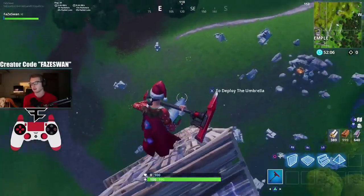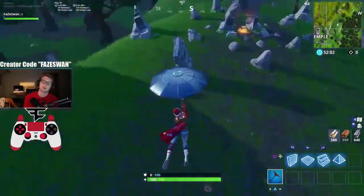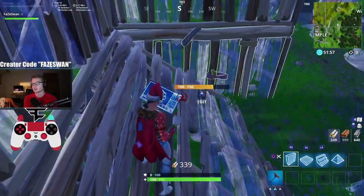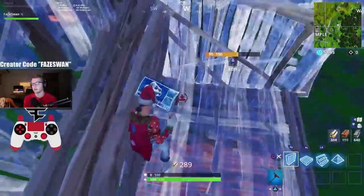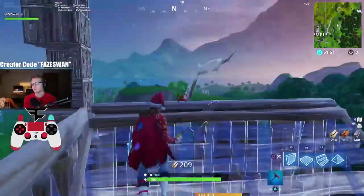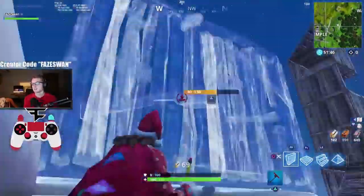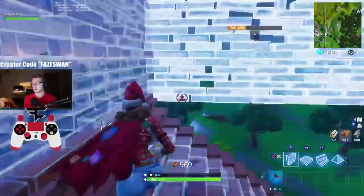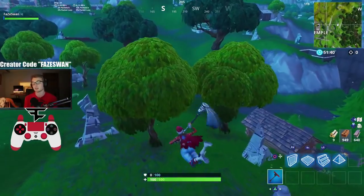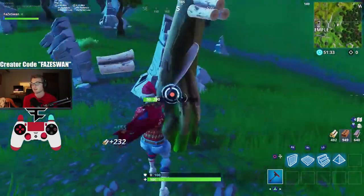Okay, I'm getting pretty good at 90s, I'm not going to lie. Most people, when they do their 90s, for more protection they look down and then do that. But I just kind of eliminate that downwards look to make it as fast as possible. I think it makes it faster, honestly — not sure if it does. You could put a timer on it and try it out yourself.